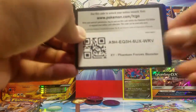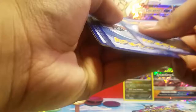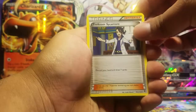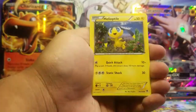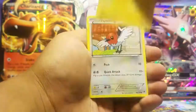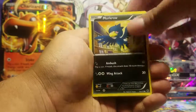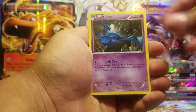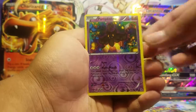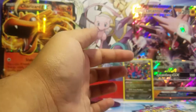Here you guys go — here's a free Phantom Forces code. We got a Golbat, a Professor Sycamore, Liepard, Helioptile — this is also in the new Sun and Moon Rising packs — Fletchling, Fletchinder Ling, Murkrow, Whismur, Zubat, Pumpkaboo, a reverse holo, and our next rare is a Spiritomb. So nothing special in our second pack.